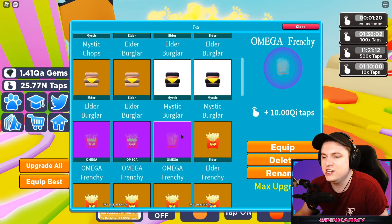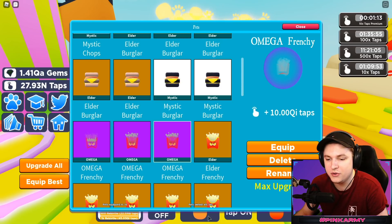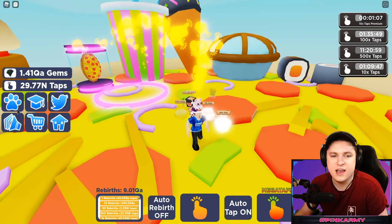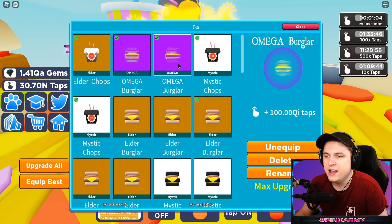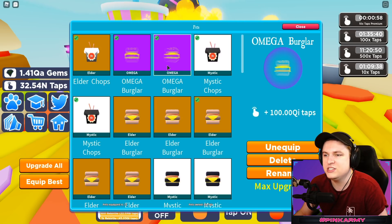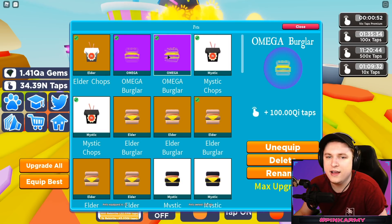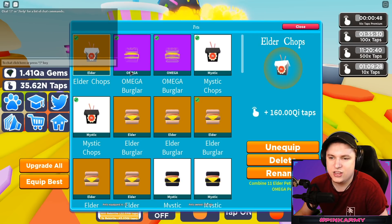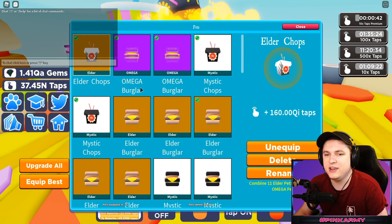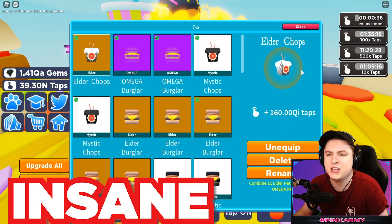Let's look at what these pets actually are. If you have an Omega Frenchie, it's 10 QI taps, which is absolutely crazy — that's the highest rarity in the game currently, so these are the best ones you can get. The Omega Frenchie is the lowest one of the egg. Then we have the Omega Burglar at 100 QI taps, which is literally 10 times the Frenchie — insane. We also have Mystic Choppies at 56 QI, and Elder Choppy at 160 QI. If you had an Omega Elder Chops, that would be around 2,000 QI, which is absolutely crazy.